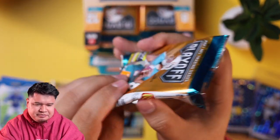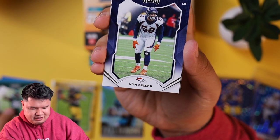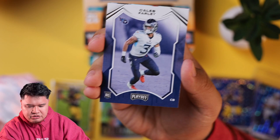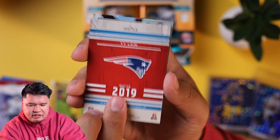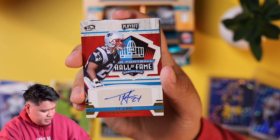We have 24 packs total since we're opening two hobby boxes today. Looking for Jamar Chase — that's a good hit — and any high value players, curious to see if we can hit a high-value quarterback. We got Mario Sanders, Ronald Jones, then a rookie of Caleb Farley — good corner. Then we have a Ty Law. Is this an autograph? Yep. Hall of Fame Ty Law, one of the lockdown corners of the NFL. Let me go ahead and sleeve this up.